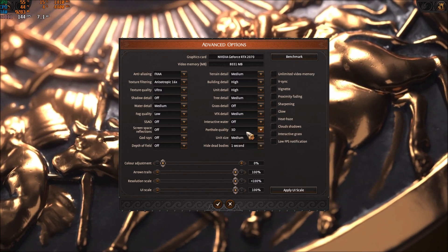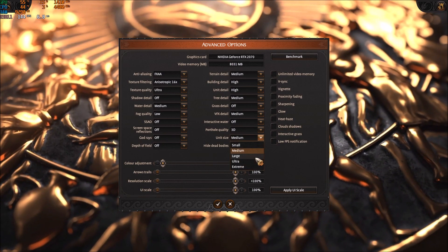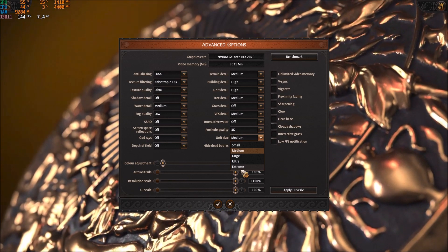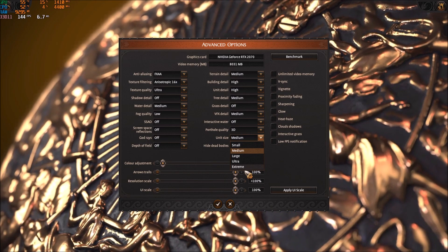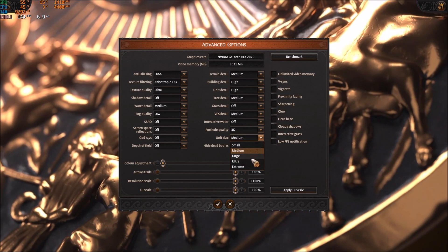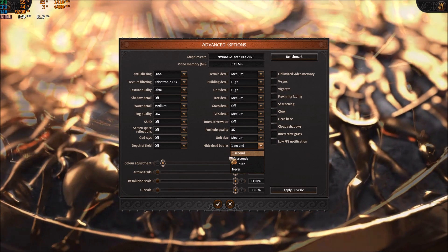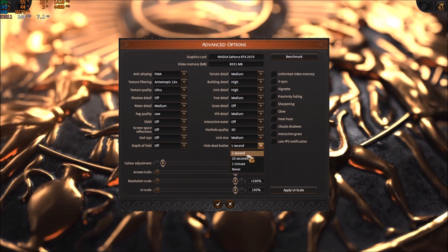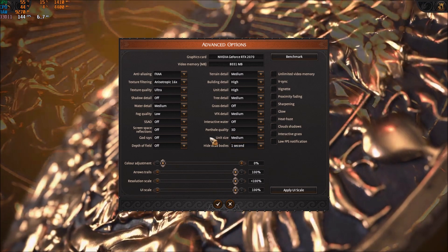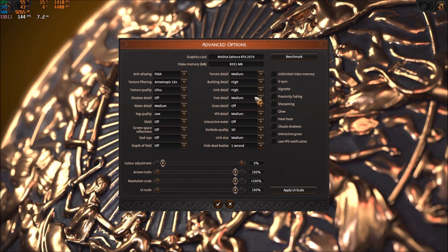Set interactive water to off. Unit size is a huge thing for your FPS — at extreme you'll see a lot of units moving, which takes a lot of resources. If you have a laptop or old CPU, go with small or medium. Mid-range can try large, and if you have a brand new computer, go ultra or extreme. For dead bodies, set it to one second so bodies disappear quickly, helping your FPS. Make sure you uncheck options like glow, cloud shadows, and interactive grass.